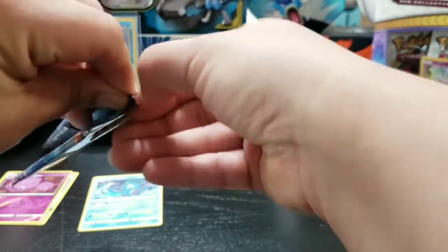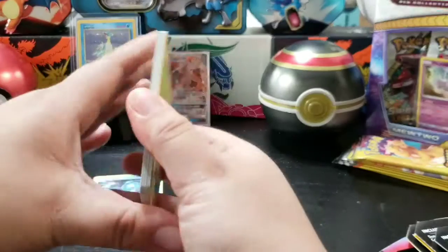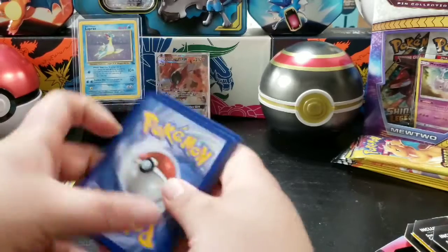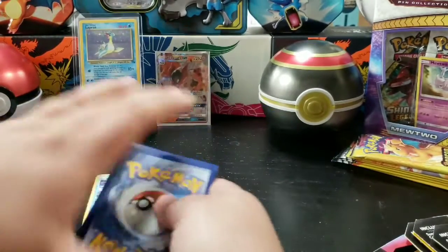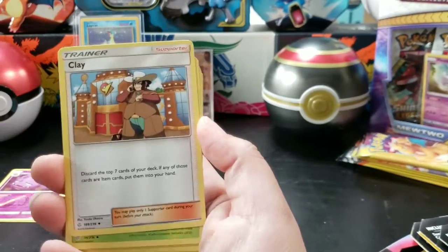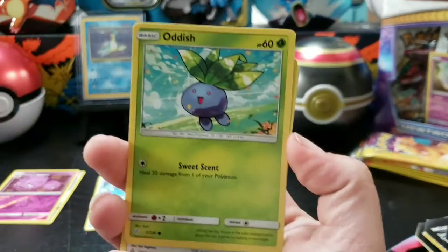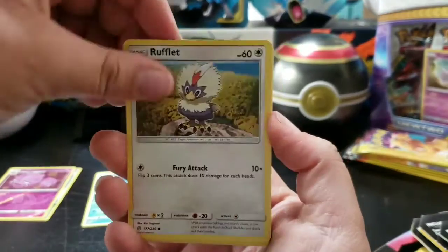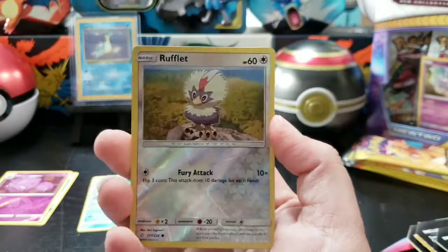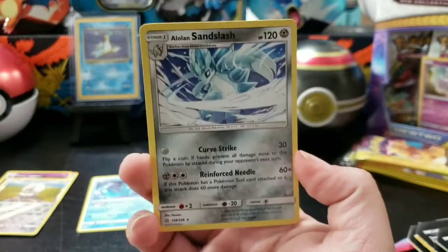Don't forget to smash that like button and hit that notification bell for more content coming your way! Here we go — energy, Cosmoem, Clefairy, Kricketune, Oddish, Grubbin, Piplup, Alolan Vulpix, Rockruff — reverse holo Rufflet and an Alolan Sandslash for the non-holo!